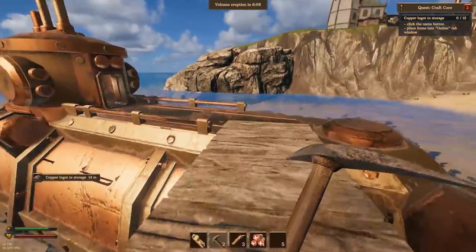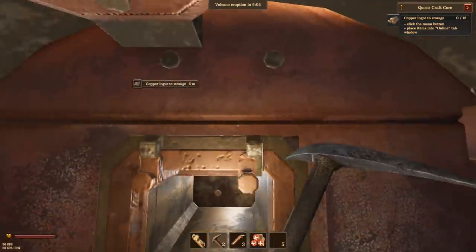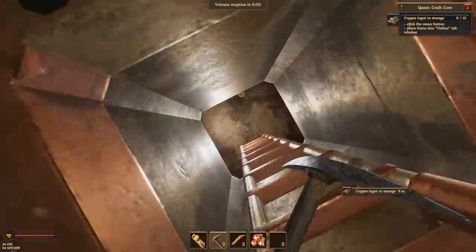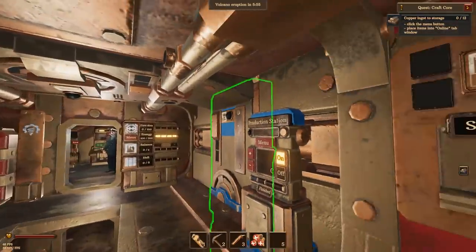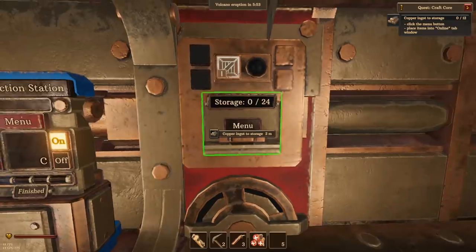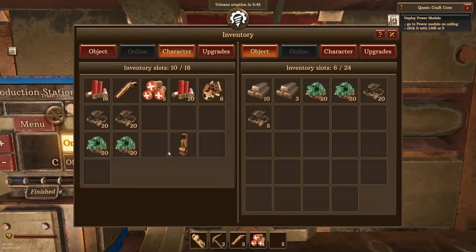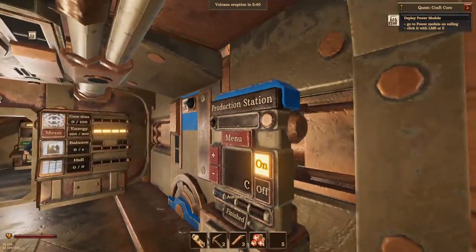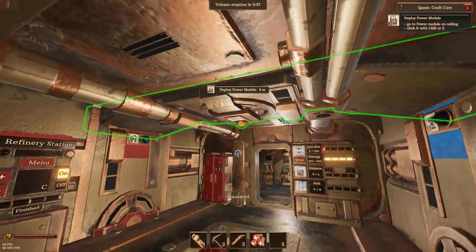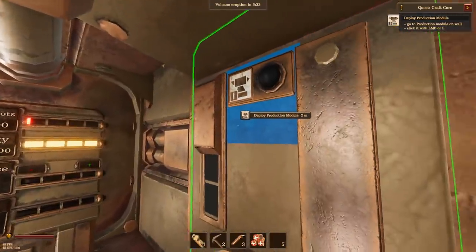We've got six minutes until that volcano erupts, so let's go finish our tutorial and jump down. I had trouble getting down the ladder before - maybe that needs to be addressed with the early access. Captain, I got your stuff. Copper ingot to storage - right there. So we're going to toss all these copper ingots into there. I'm going to toss everything in: copper ore, coal ore. Deploy power module - I'm going to go over and turn these things on. This is using coal to run. I'm going to turn on the deploy module - this little anvil symbol.